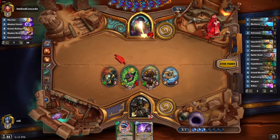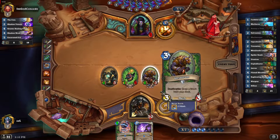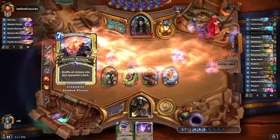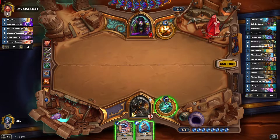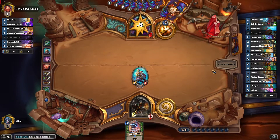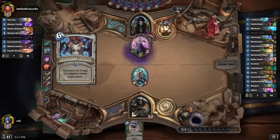He's at 9 health, but he's probably going to play Psychic Scream now — and yes, that's too bad. We didn't get to kill our Ursatron and get a card from it. Let's play Excavated Evil first, then Necromechanic and the Hero Power. That turn wasn't really ideal — I was thinking about killing my own minions with Excavated Evil to get a card out of Ursatron.